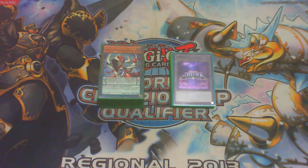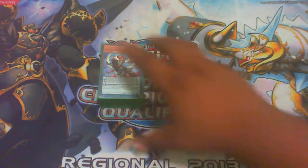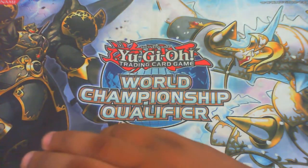It depends on the hand you draw — if you draw Magicians you go the Magician's way, if you draw more Odd-Eyes you go the other way. You have a lot of options in the deck and the deck is very fluid. I'm not really going to explain all the effects since it's 60 cards, so it's going to take a while.